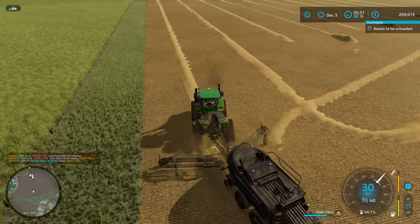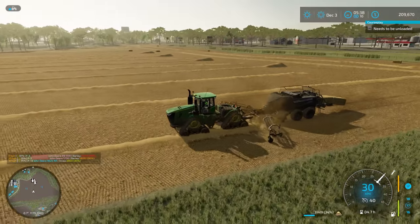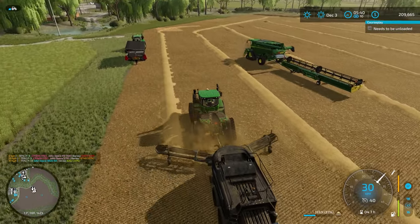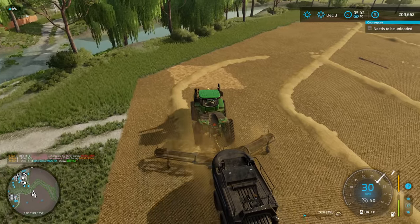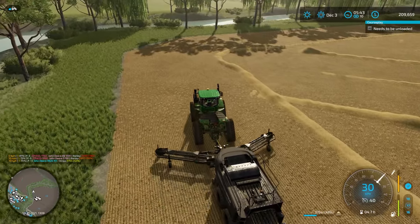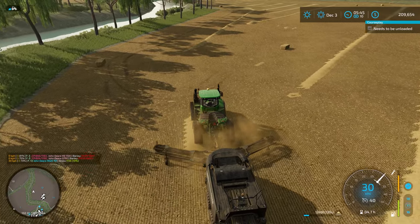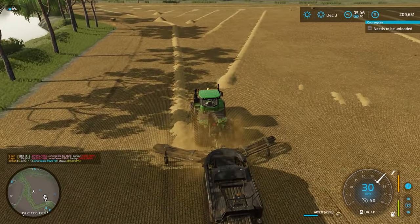With field three, we'll probably do the header rows and just collect that with the loading wagon, collecting up the whole pile of straw that way. With the smaller fields, we'll just bail it. The problem with the loading wagon is I've got to do multiple loads and then go back and dump it at the farm. I'd like a loading wagon that had an auger attachment — a pipe — so you could collect it all on the field but then have a truck waiting on the side to offload into, like you do with a combine. I'm surprised there isn't one already. That would be quite handy.